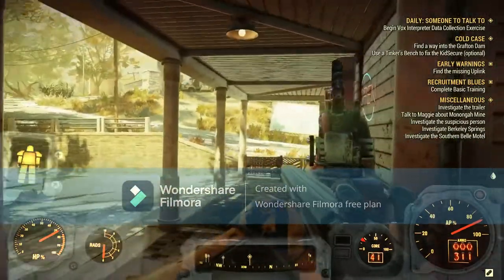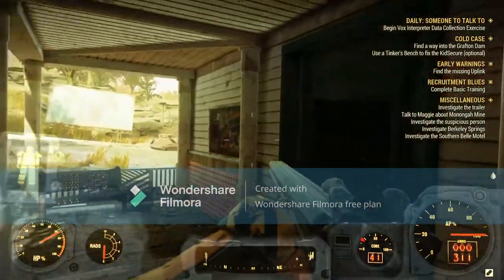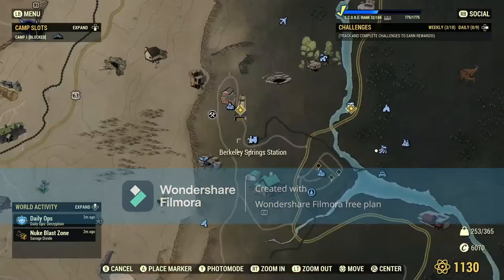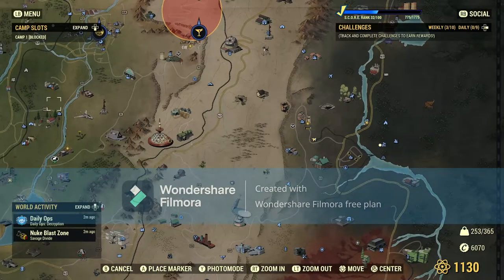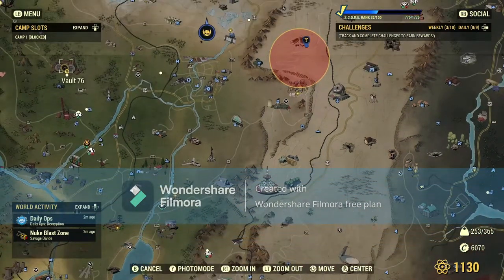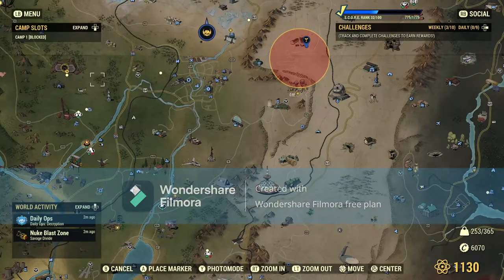What you want to do is come to the Berkeley Spring Station, which is here on the map. For reference, Vault 76 is there. And here I am, here in the Berkeley Spring Station.